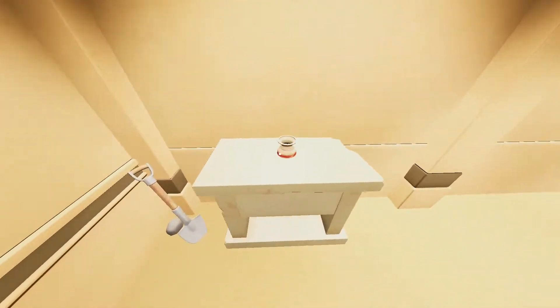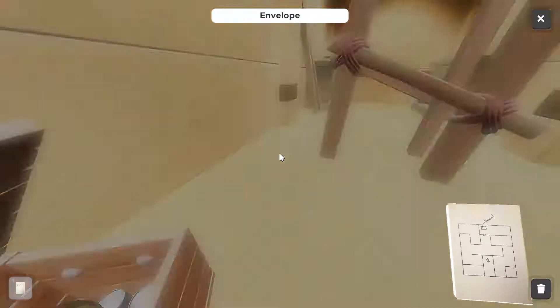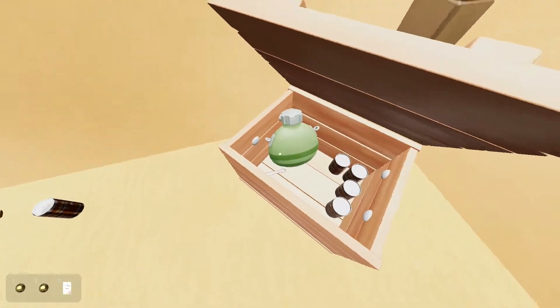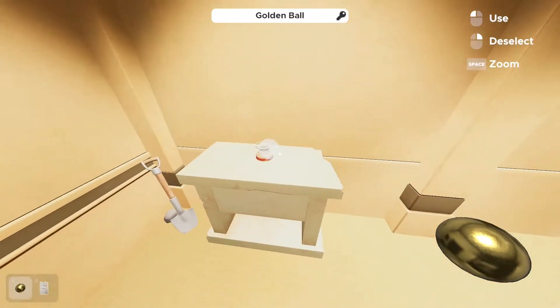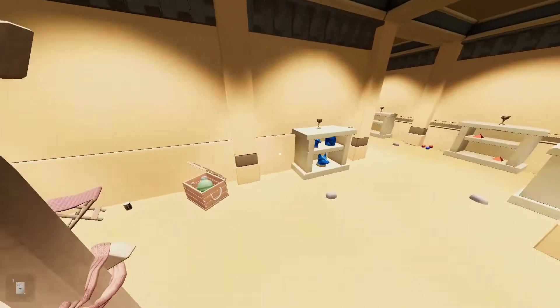Got some jars — I assume they're supposed to be like pedestals. Got a note and something here. Treasure. Okay, sure. Let's grab this. Can't grab the canteen, can't grab the beans. Okay, I guess we're going. Go there, you go there. Okay, sure. That works too.